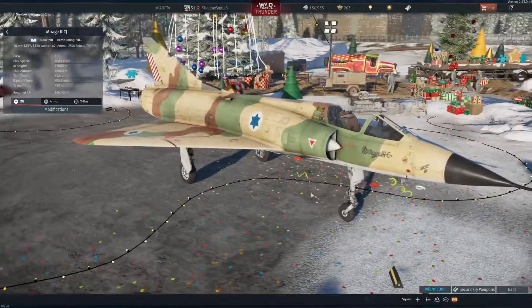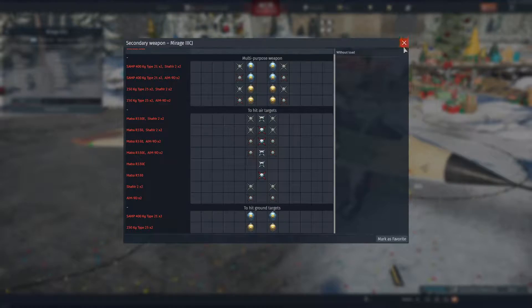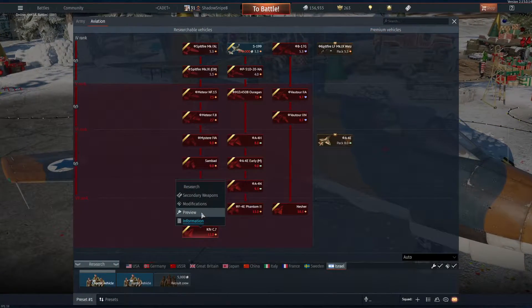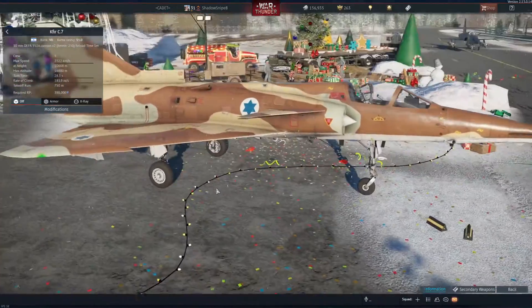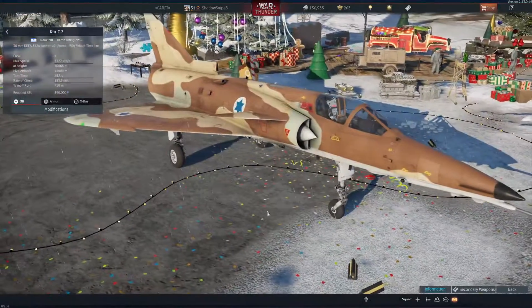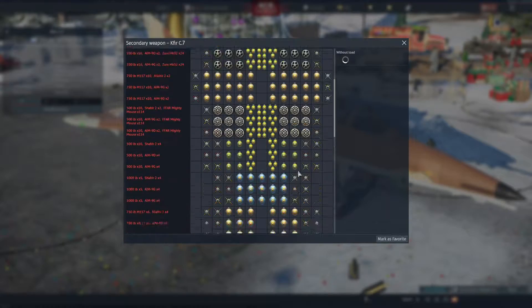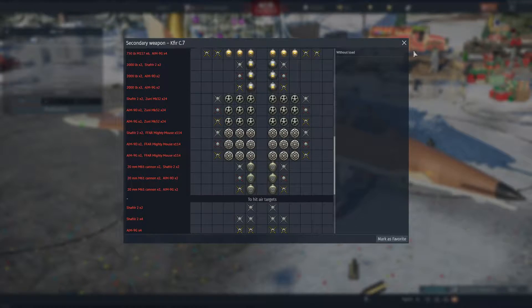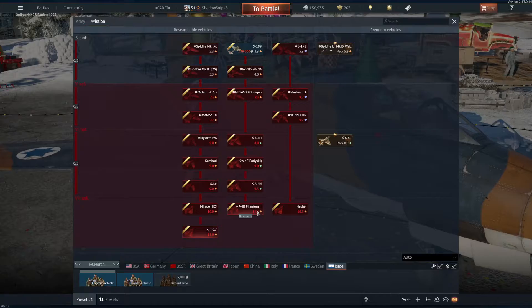The Mirage. Two 30 mils and some decent secondaries. I know I'm not really focusing on other stuff. Is this a Vegan? No, that's not a Vegan, but that is a... it's a weird placement for a wing. Two 30 mils again. What are those gun pods? 20 millimeters.